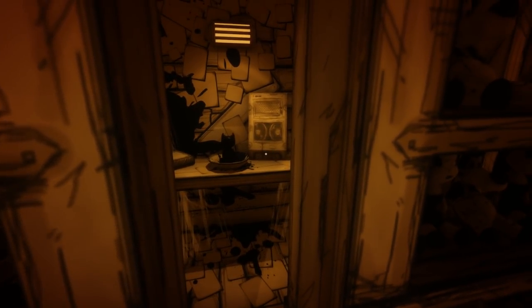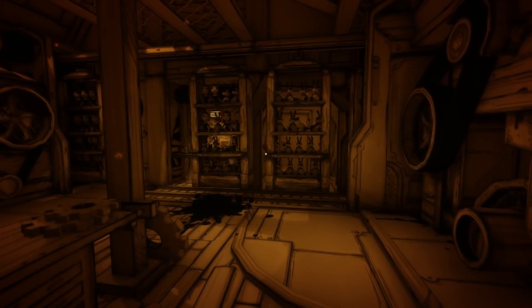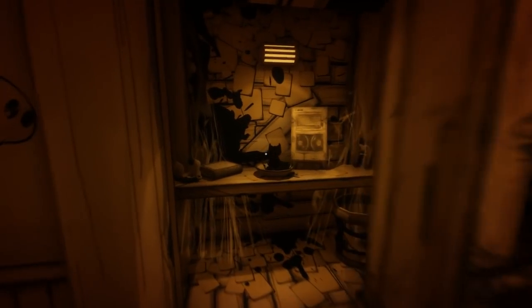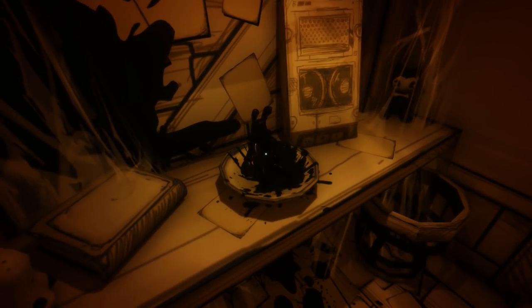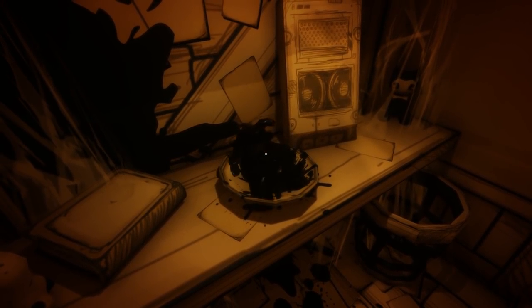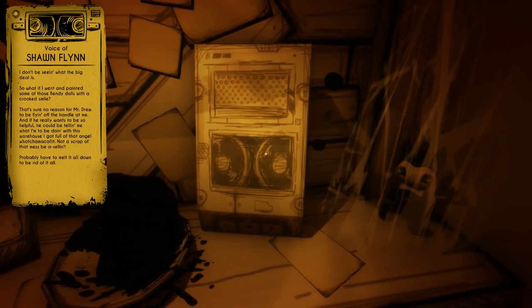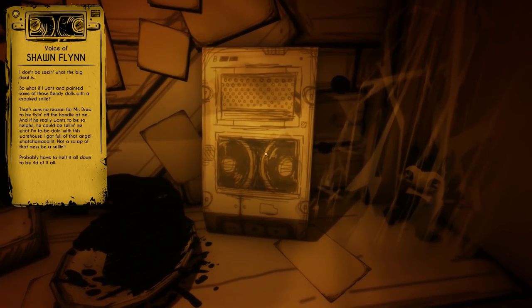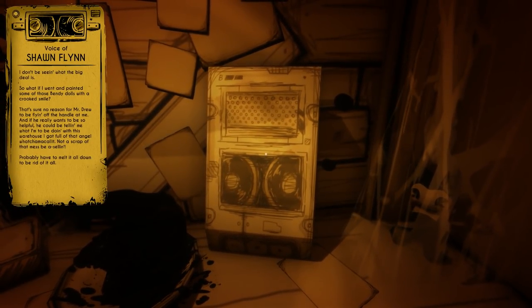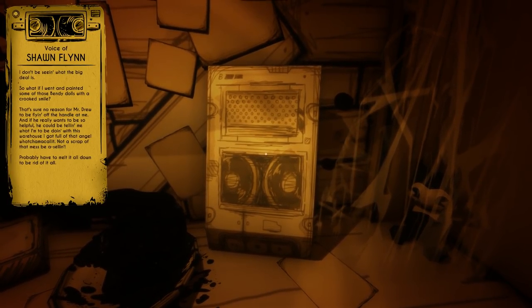I still can't get through — oh, there's an audio log over there. Maybe I have to just keep flipping it — I'm slowly moving it over. So it opens up an area every time. Let's check out this place first. Got Boris's head cut off — it's an ink version of them, the machine. That's Bendy, and then there's Boris, and then there's Alice. There's sure no reason for Mr. Drew to be flying off the handle at me. And if he really wants to be so helpful, he could be telling me what I have to be doing with this warehouse full of that angel, what you might call it. A scrap of that must be selling — you'd probably have to melt it all down to be rid of it.